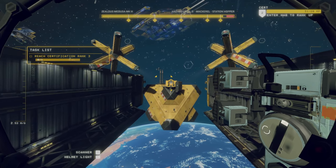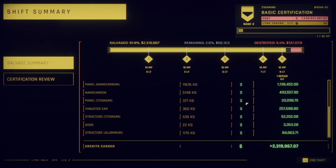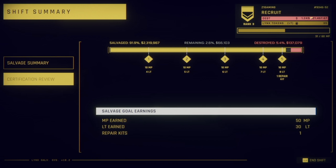Let's go back to the hab so we can rank up. I wonder if there are any upgrades we can get yet. Let's enter our hab. So the hab is kind of a neat little interface. We've got right here the things we destroyed, and then how much we made. Total credits earned was 2.3 million — we have a debt of like a bajillion though. Recruit rank 3! As we go along, our debt is going to go down and our Lynx tokens go up. MPs are points toward your rank, LT is Lynx tokens — we earned 30. Repair kits 1.